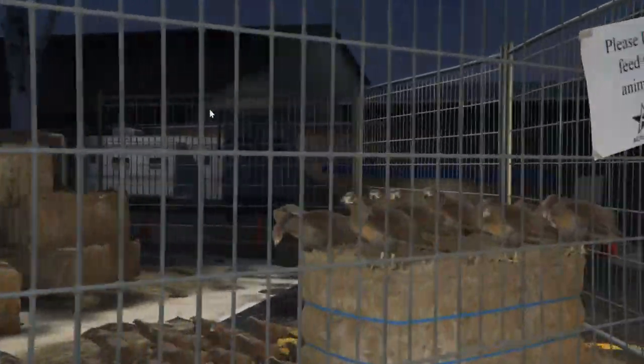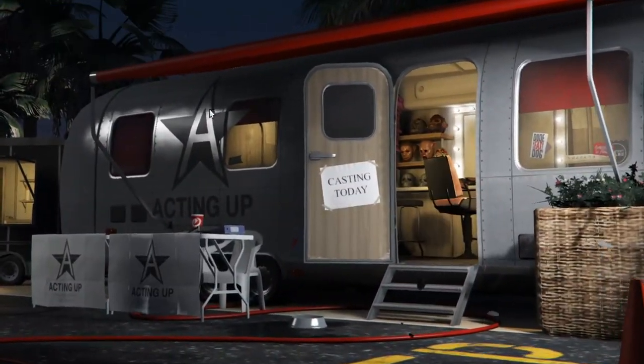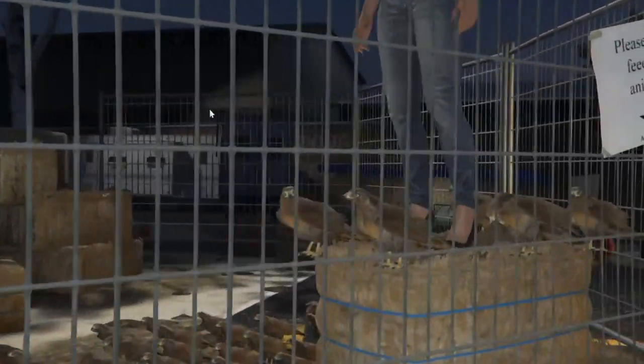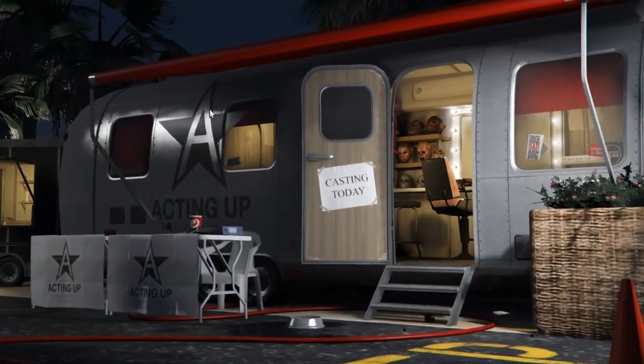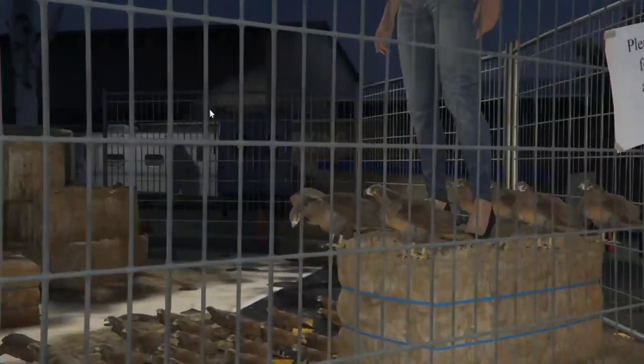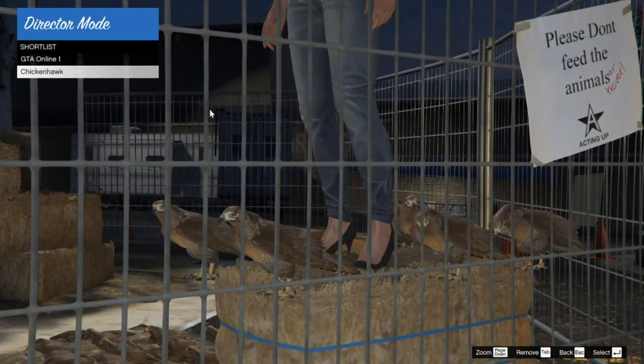Once you've duplicated enough birds, your GTA Online character will glitch on top of the hay bale — that's what you're going for. After about 26 minutes, your GTA Online character is up there, as you see. I dupe like one or two more birds after that. Once you get back over to the hay bale, go ahead and back out of this.